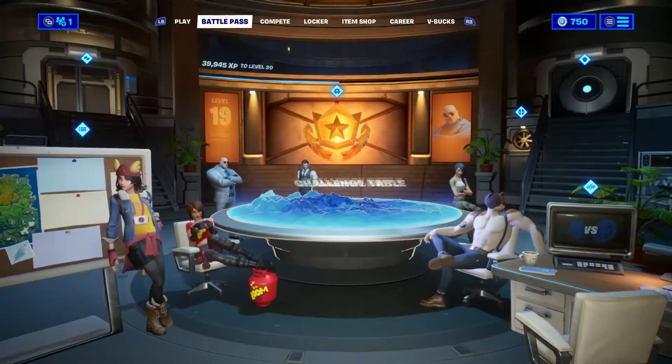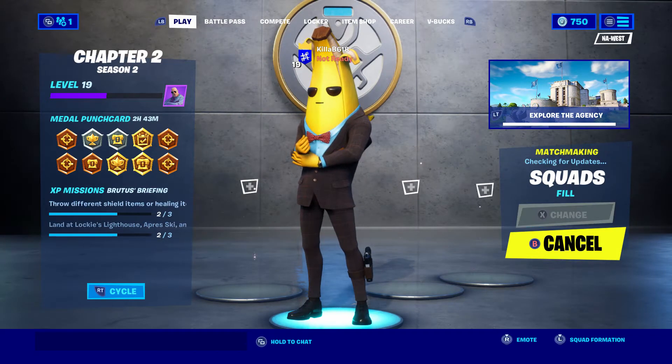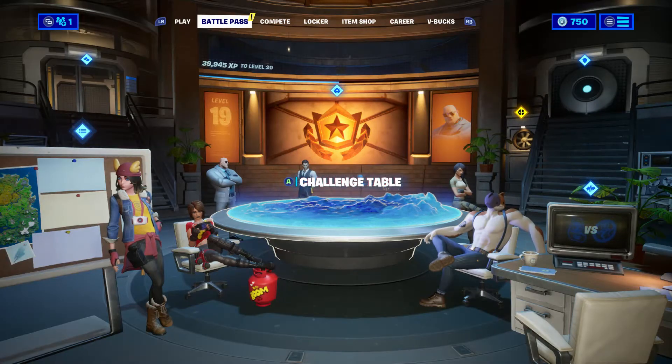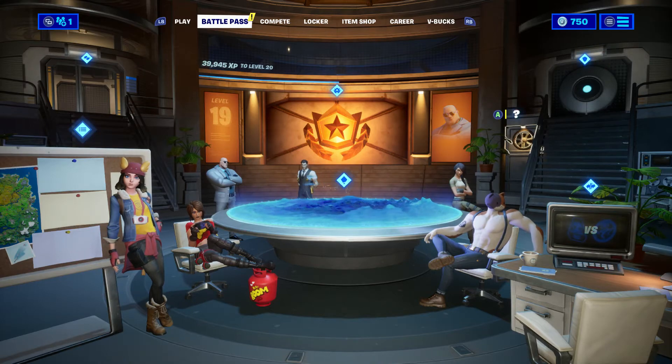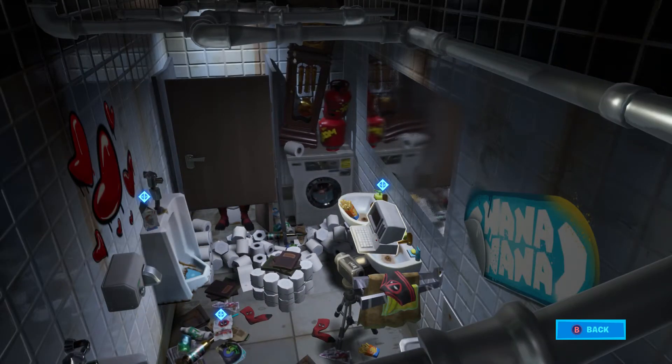The first challenge is to find the Deadpool milk carton. That's going to be located in Deadpool's little bathroom hideout. Go to the battle pass screen and click on the vent, which is right underneath the vault. Once you get in, the milk carton is going to be near the bottom left of the screen on top of the urinal. Go ahead and click on that, and you've knocked out challenge number one.